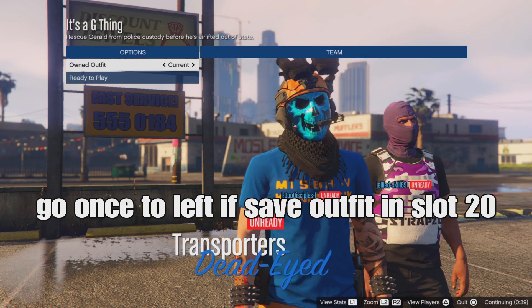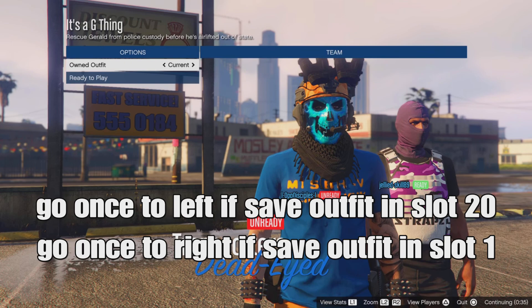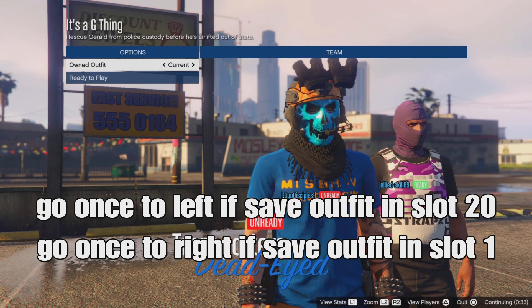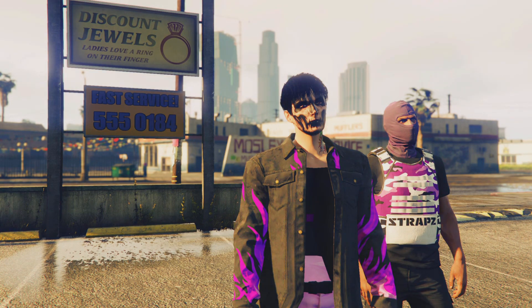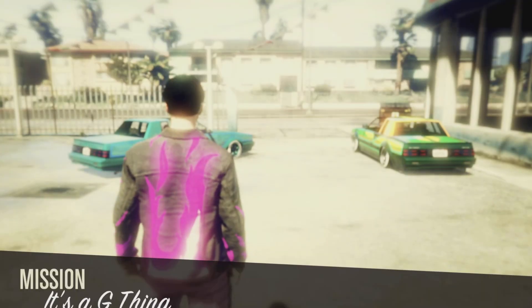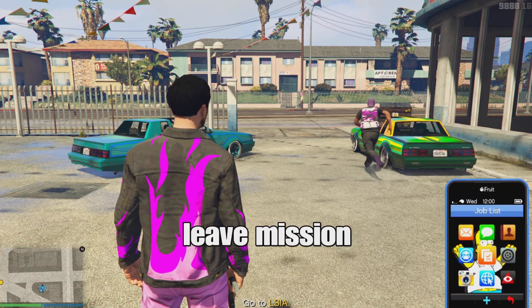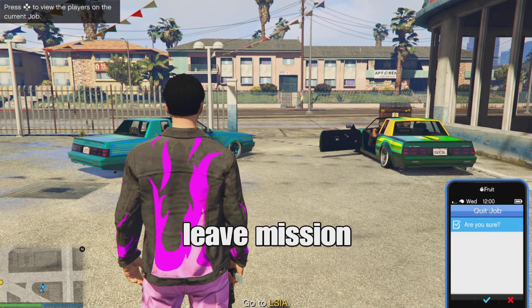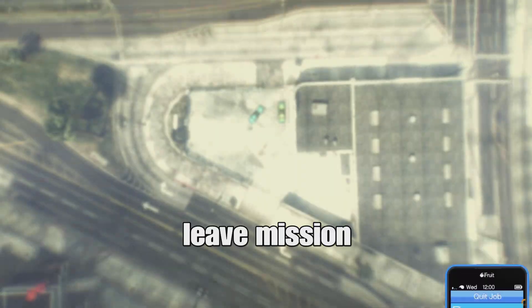In the mission, go one time to the left to save your outfit at slot 20, or one time to the right to save your outfit at slot 1. You'll notice the belt component did not merge to your outfit top yet. Just ready up and have your teammate ready up as well — we'll fix the merging later. Leave the mission from your phone and spawn back into the lobby.